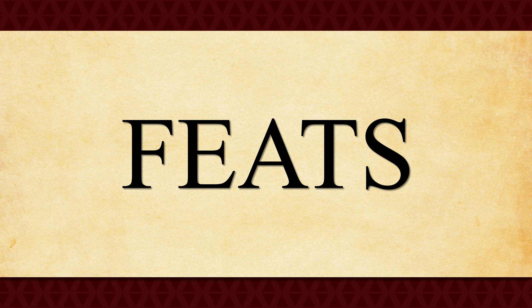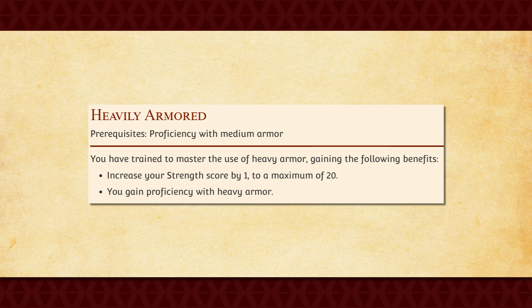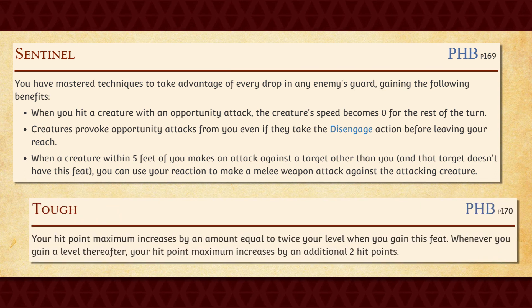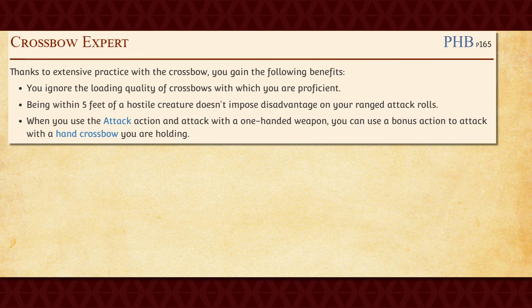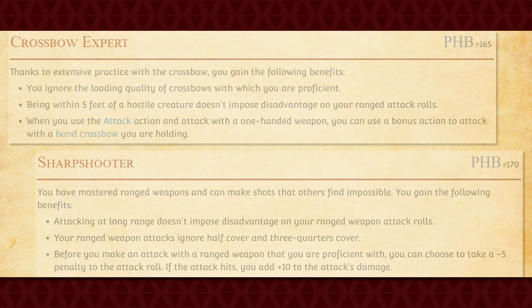Finally, let's talk about Feats. If you're planning on going into melee range, you could take Heavily Armored to wear heavy armor. Likewise, consider Sentinel if you want to lock down opponents, or Tough if you want more hit points. If you're going for range, take Crossbow Expert and Sharpshooter, as both pair really well with this subclass and will boost the power of your ranged attacks quite considerably.